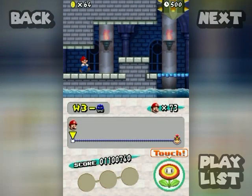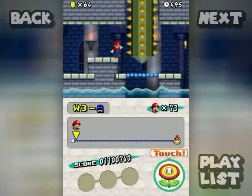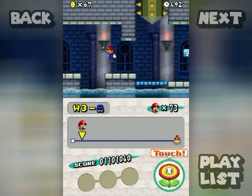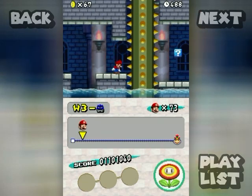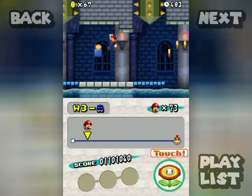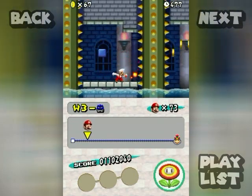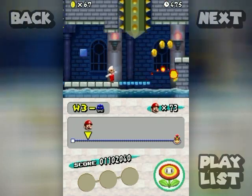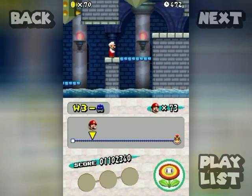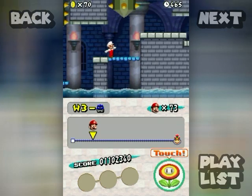I wasn't even paying attention to my life counter down at the bottom right corner there, which is why I was like, hmm, how many lives did I really get? I'll have to look back at the footage — it's really easy to look into that in editing. So, this is the Mega Spike Castle. I really love Mega Spikes — they can hurt you, they can squish you, and you can't destroy them either.